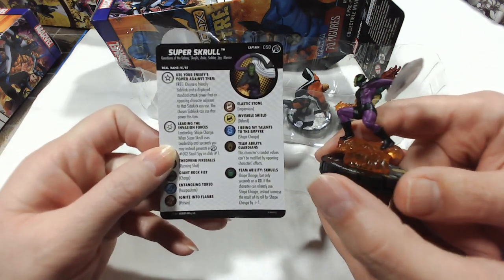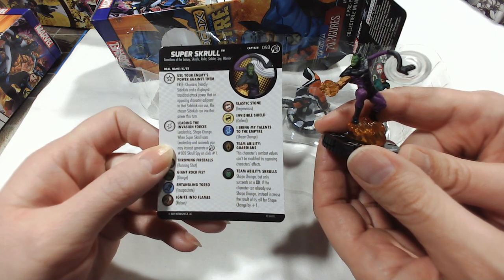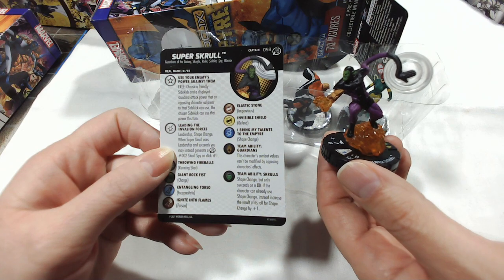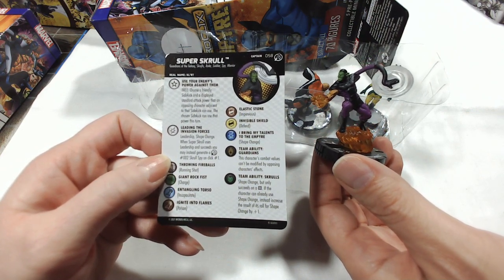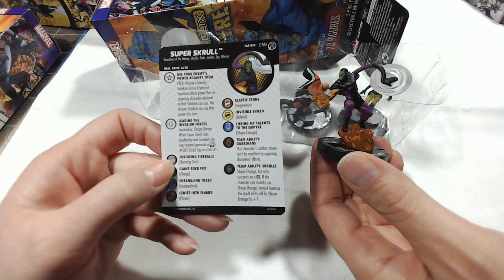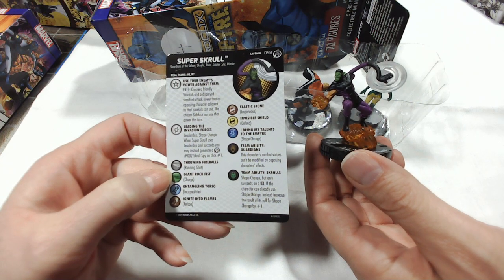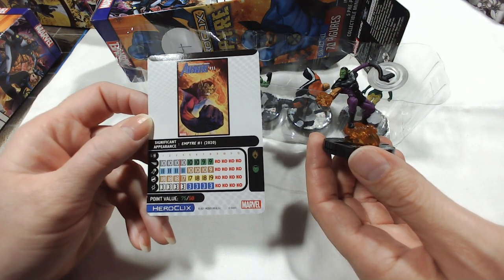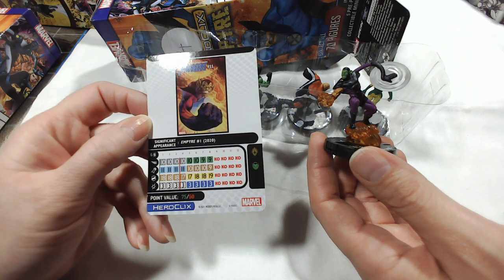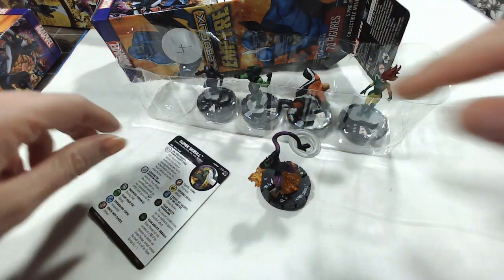Super Skrull's special ability: use your enemy's powers against them — choose a friendly sidekick and a displayed standard attack power on an opposing character adjacent to that sidekick; the chosen sidekick can use that power this turn. Special damage power: leading the invasion forces — leadership and shape change. When Super Skrull uses leadership and succeeds, you may generate a Skrull Spy on click number one. Running Shot, Charge, Incapacitate, Poison, Impervious, Defend, Shape Change, Guardians and Skrull team ability. 75 or 50 points. At 75 points: 8 clicks, 6 range, 2 targets. He starts with Impervious — that is a really good pull!